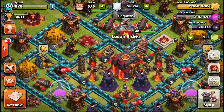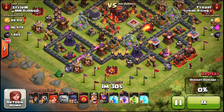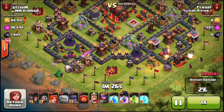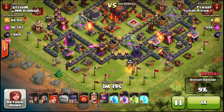So I went ahead and I tried out GoWiWiVa. This is all in order, exactly how I found him. I kind of had to spread my Golems further than I wanted to, but it's not that bad. He doesn't have his heroes up, so I should be alright. I'm going to try and go in spreading my Wizards and my Valkyries.